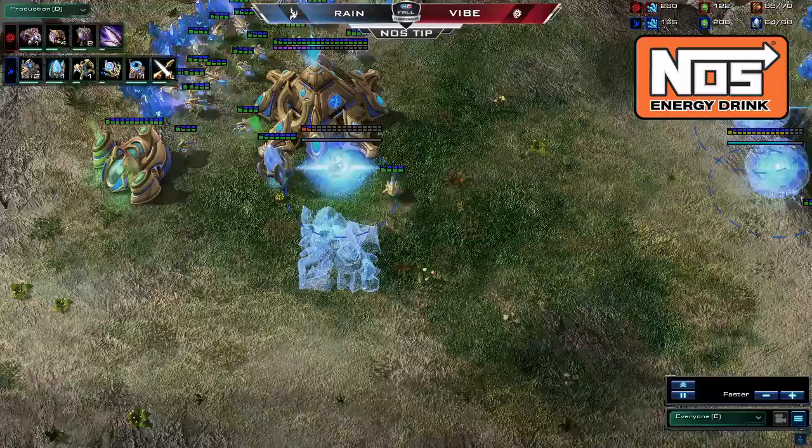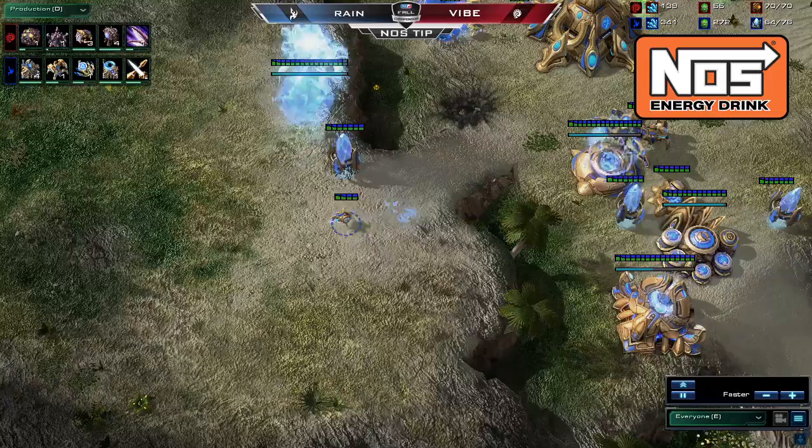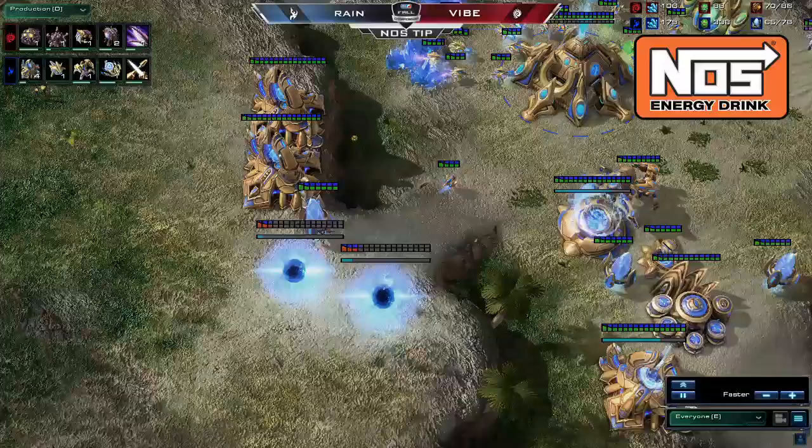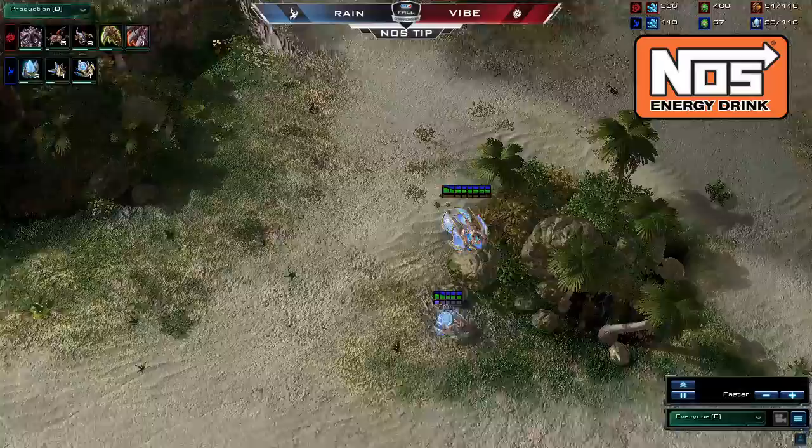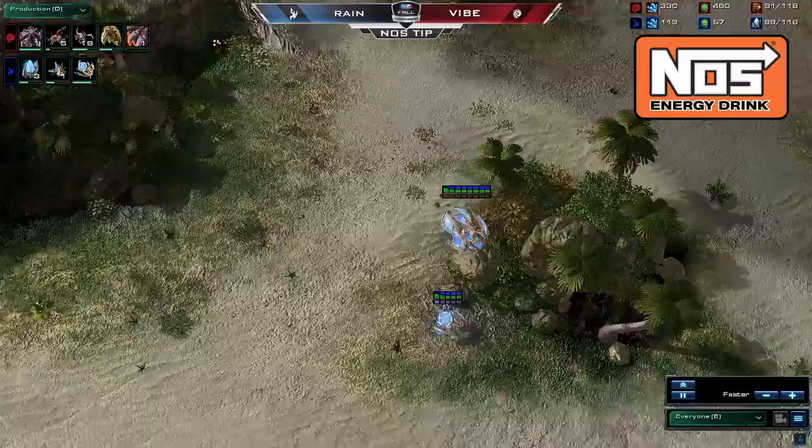At the eight minute mark, Reign adds his final four gateways in preparation for his all-in. Note where he places them — completely blocking off the entrance to his main base. A lot of Zergs elect to go for the base trade when facing an Immortal all-in because of how difficult it is to stop. Reign walls off the entrance to his main in order to aid in defending a possible base trade-minded Zerg. Once Reign has three Immortals and plenty of sentries, it's time for him to push across the map. A Warp Prism and Observer follow his main army. The Warp Prism is probably the most important unit at this point as it represents his reinforcement potential. If you lose the Warp Prism early, you will very likely lose the game.